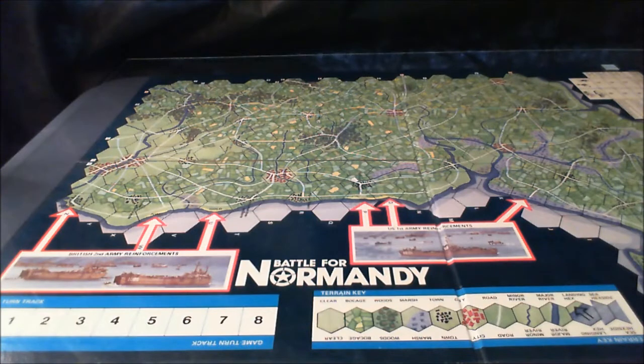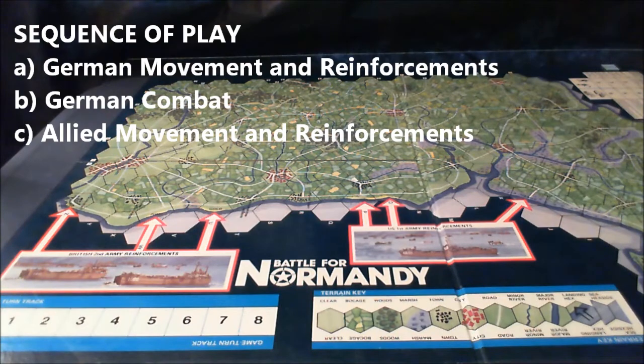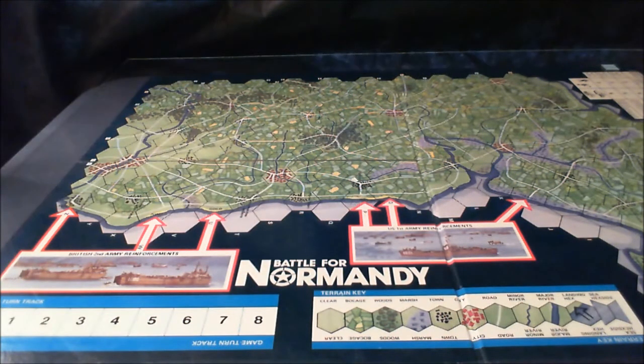After that, the rest of the game is eight turns long. You have the German player movement — he'll move his units already on the map board and bring in reinforcements. Then the German units adjacent to allied units may attack them. Then the allied player moves his units already ashore, and once finished may land available reinforcements. Allied units may then attack adjacent German units. Then the allied player moves the game turn marker one box to the right and a new game turn begins.